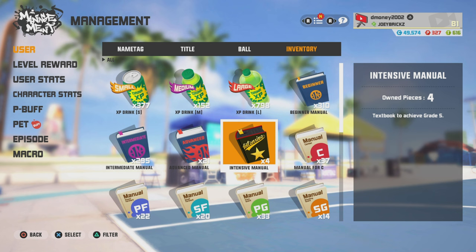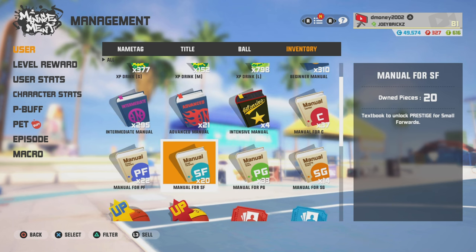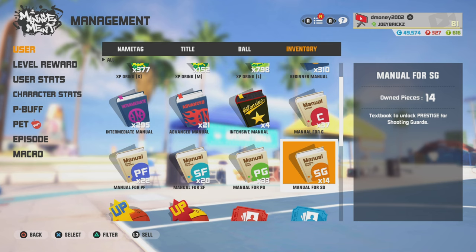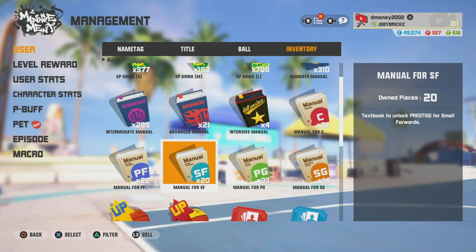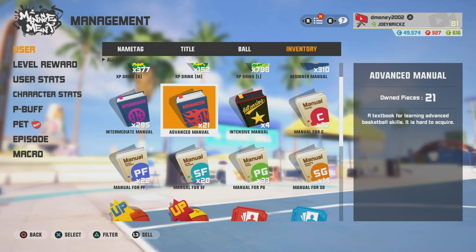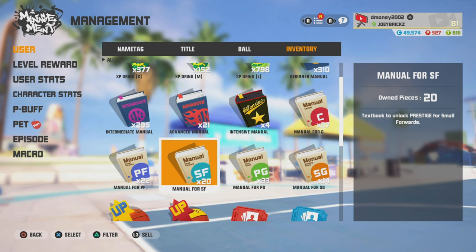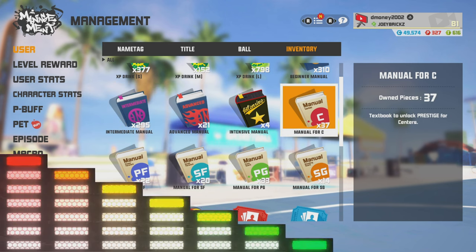The rest of the manuals really don't matter because Joy City practically gives these away. You can get a bunch just by doing your daily jobs, events give them to you, and you get some just from running around the FS village. You can also buy these with blue coins. They pretty much just give them to you, so these really don't matter too much.